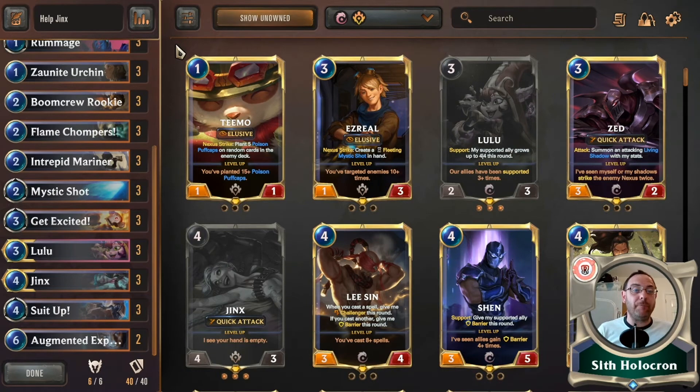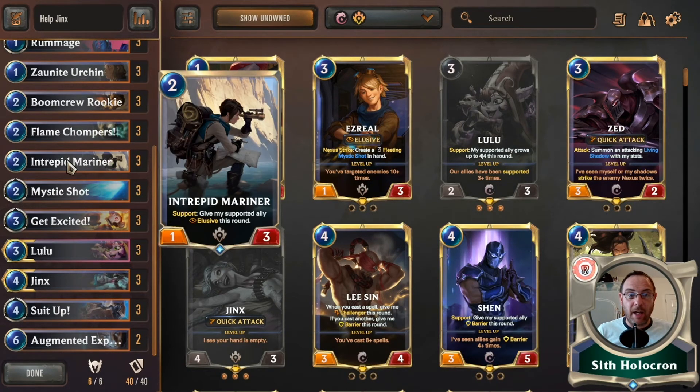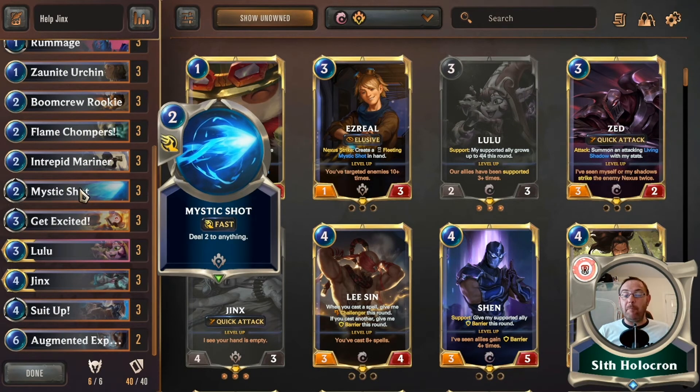So not only is the Intrepid Mariner giving us an Elusive unit that can't be stopped unless they're spelling it off the board — you can also Mystic Shot something as well. Three of those, because they're fantastic — the best two-mana removal spell in the game, bar none.